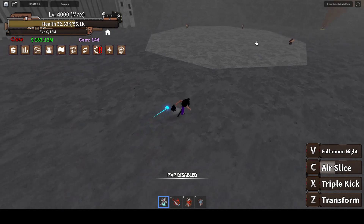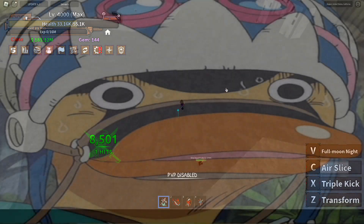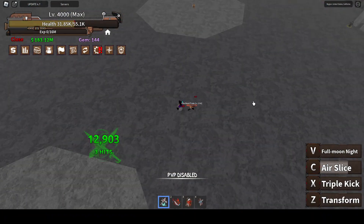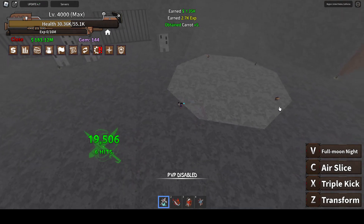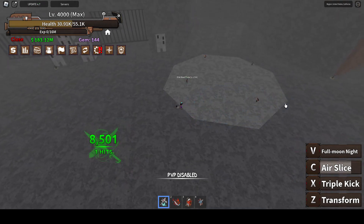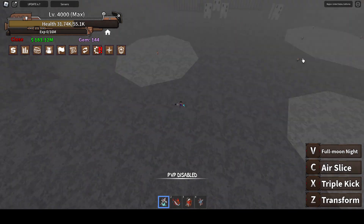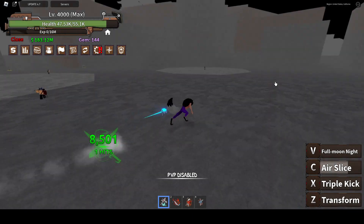That's pretty weak - what's the range on that? That is not looking good, that's a really low range. Wait, does it disappear when it hits him, or does it keep going until a certain distance? Oh, it keeps going until it hits something. It stops around here - that's not too bad for range if we're talking about a fruit of this rarity.